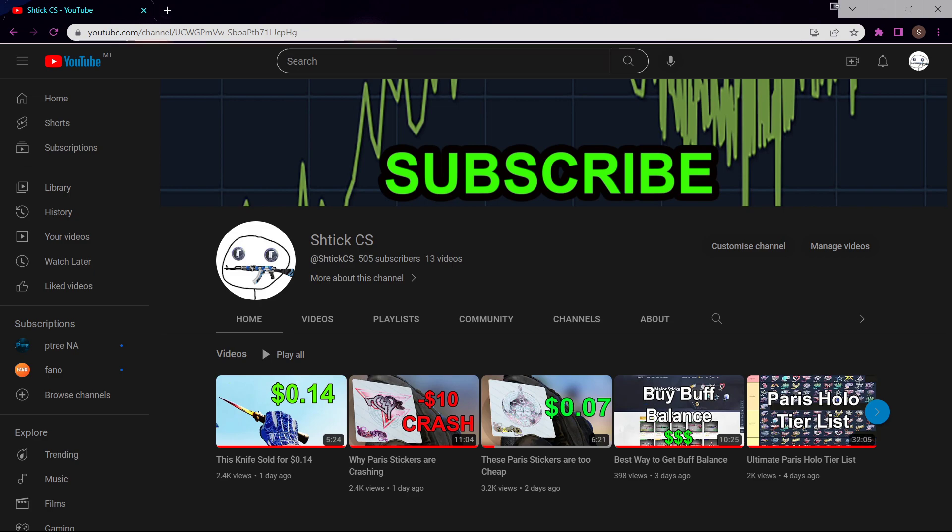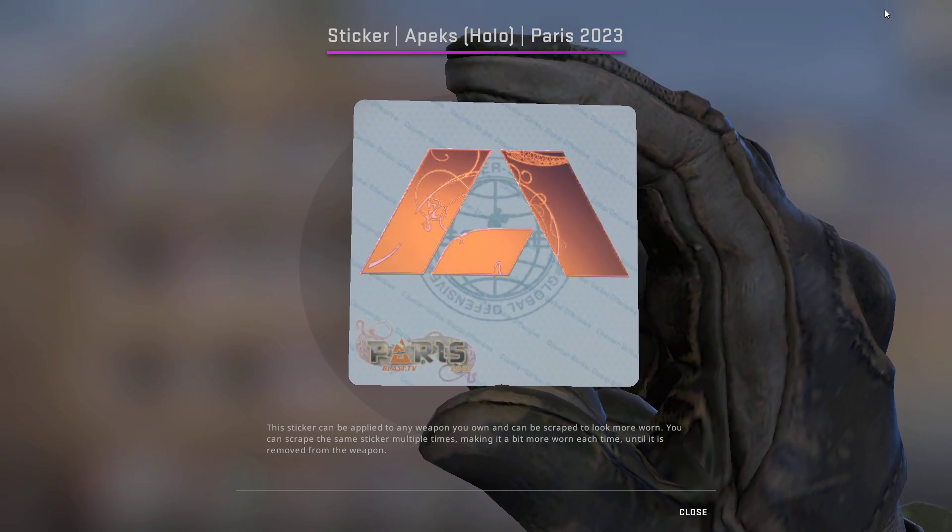In this video, I'll be going over the best investments you can make with $100 into the Paris Majors with Paris stickers. I have a full list of items — some hollos, some glitters — so let's hop straight into it.